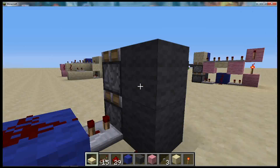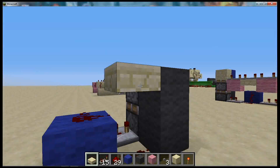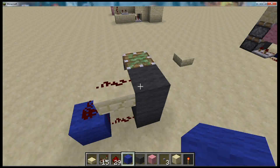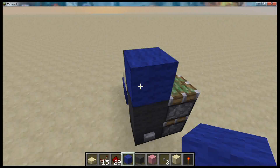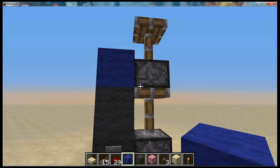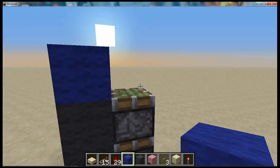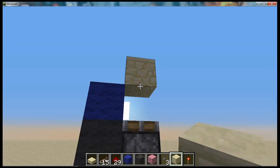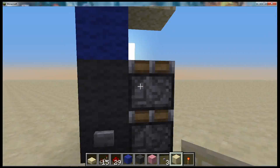And then here you're going to place a half slab there, redstone there, and then a block there. Now if I show you, it goes up and down in order. The problem is that it leaves that block there, which just won't do.